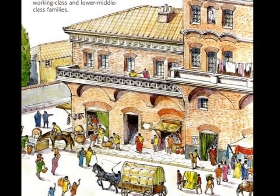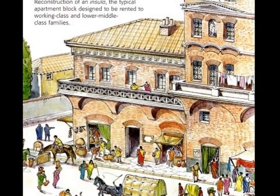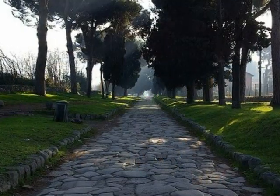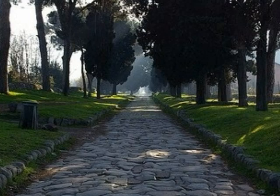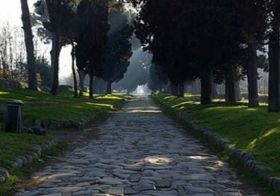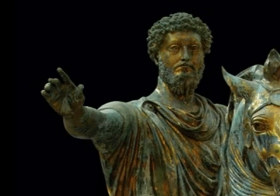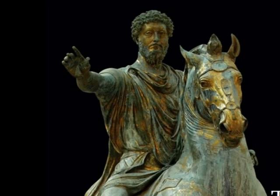If you are looking for a cheaper housing option, you could stay in an insula or Roman apartment building. Also, the government provides free bread and games. If you want to tour more of Italy, the Via Appia or one of the many other roads will lead you where you wish to go. Anything is possible in ancient Rome. Call 1-800-OLD-ROME to book your trip today. I am on a horse.